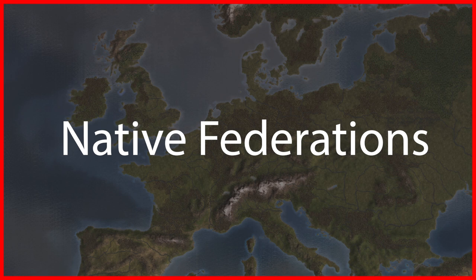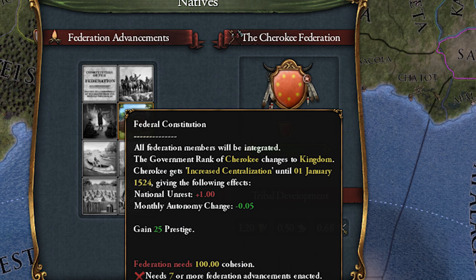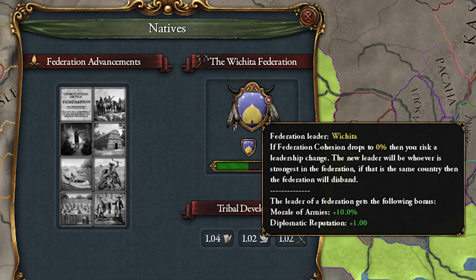The last thing I want to cover is native federations. Native federations function a bit differently than last patch and kind of function similar to the Holy Roman Empire. You gain federation unity each month depending on the number of nations in your federation as well as bordering federations. When this unity reaches 100 you need to be quick because there is no notification. You'll be able to choose from one of eight reforms with a variety of bonuses. Federations are currently a bit buggy — every nation that joins will quickly leave within a month or two. However, if you invite someone and they leave you'll be the leader of your own federation, giving you +10% morale of armies and +1 diplomatic reputation, which are actually pretty good and absolutely free.